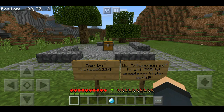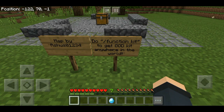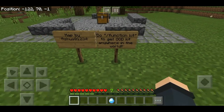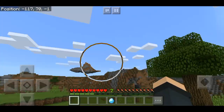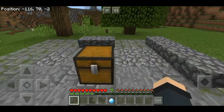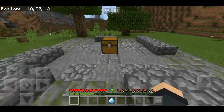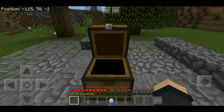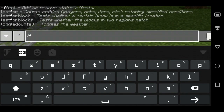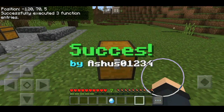So let's change my perspective. The map is made by 'aswhose01234' — sorry if I pronounce it incorrectly. Do slash function kit to get the god kit anywhere in the world. So if you guys get lost anywhere in this world, just type slash function kit to get the chest. Right now you can see the chest is empty — let's type slash function kit and there it is, success!